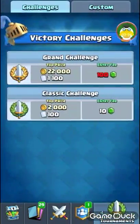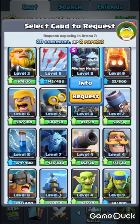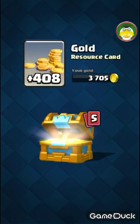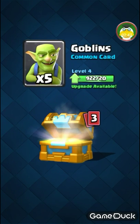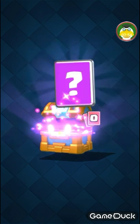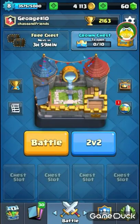I'm hoping for a legendary — not a legendary chest, just a legendary. So let's open it. Ooh, 408 gold, 3 gems, 5 goblins, 6 valkyries, 46 gold. And let me see the epic — ooh, one guard. I barely ever get guards.